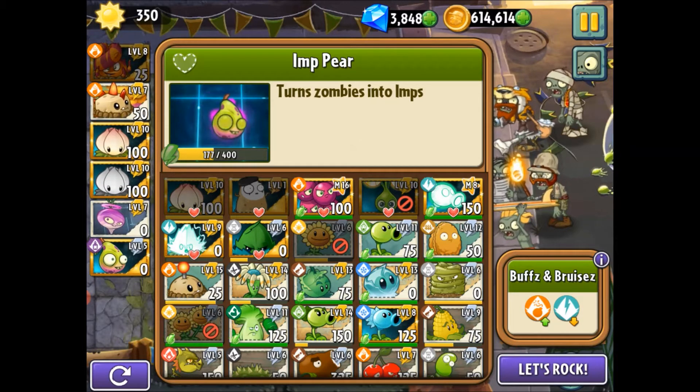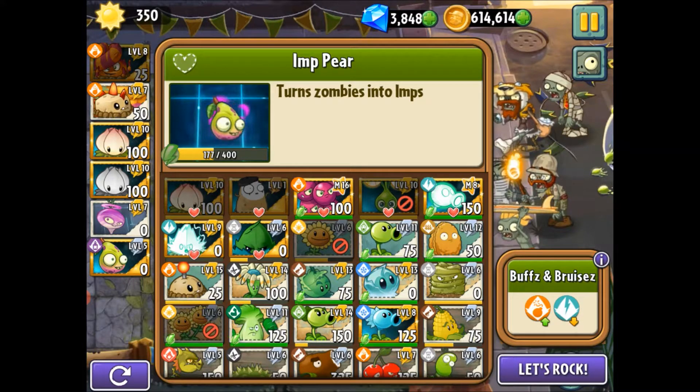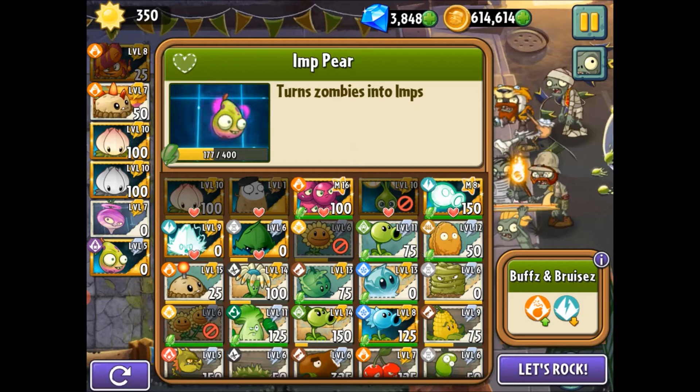Your default score here is 1.9 million. Alternative methods to get the same score: you can get rid of the impair and use the Explodivine, or get rid of the impair and the power lily and use the exploding apple, the grapes, and one other Explodivine. Same scores.